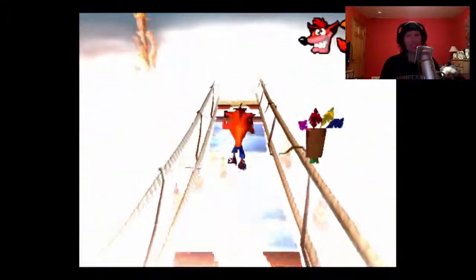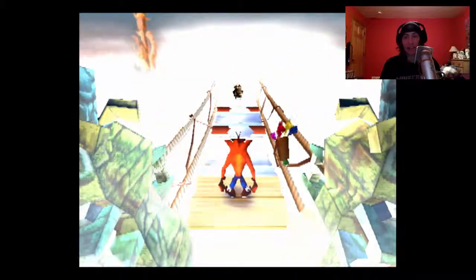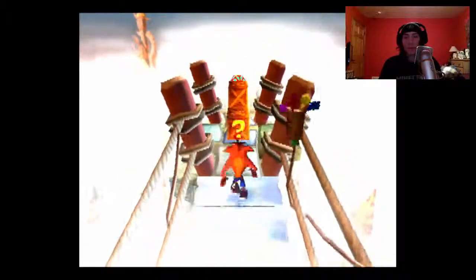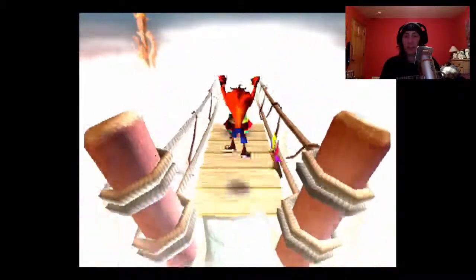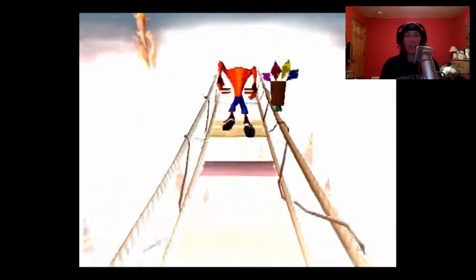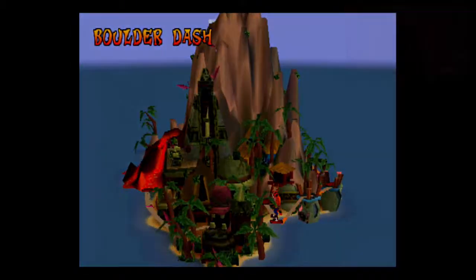If you over or undershoot any of these jumps, you're going into the abyss. Just take it slow, get a feel for it, practice and die a lot — it's the only way. There's a bonus stage here. With the turtles, you don't want to kill them because you need them to jump over these pits — just a makeshift turtle trampoline. And I can hear the end of the level. Pretty much easy — well, I made it look easier.